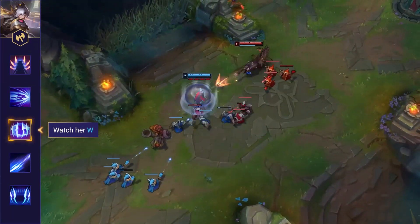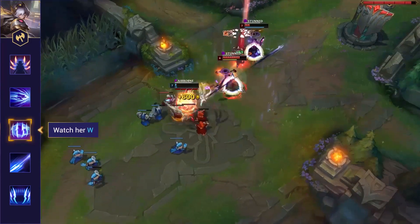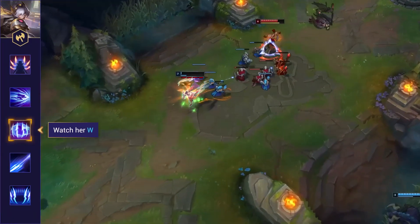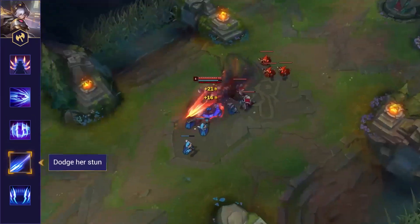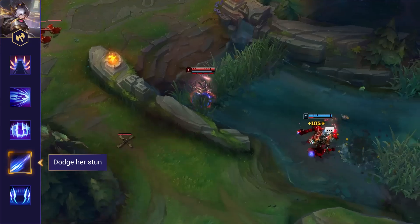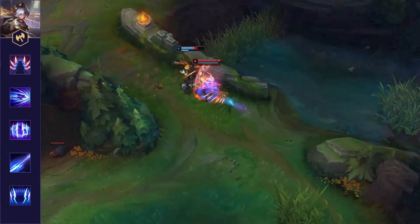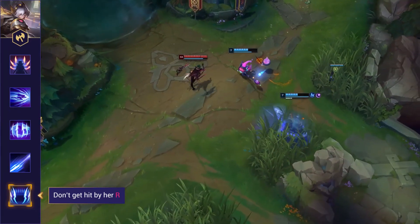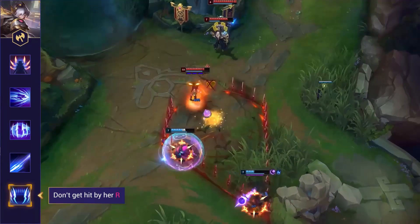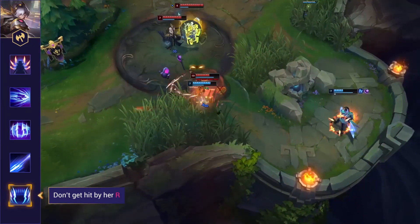Watch her W — it offers significant damage reduction while charging, so don't waste major cooldowns on it, and try to dodge it as it can deal hefty burst. Dodge her stun as well; while it's fairly straightforward, she will often camouflage it with her other abilities. If she casts the first part, back off and wait for it to expire. Finally, don't get hit by her ultimate, as it will slow you significantly and give her more Q resets, meaning more burst and kill potential.